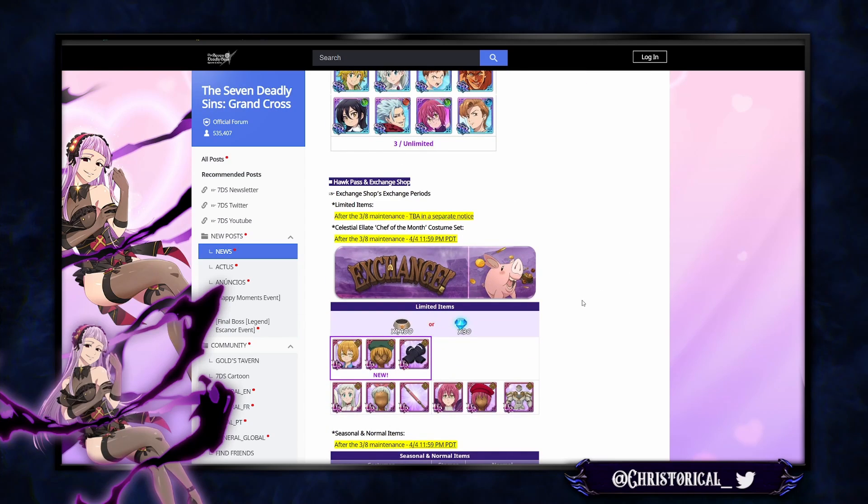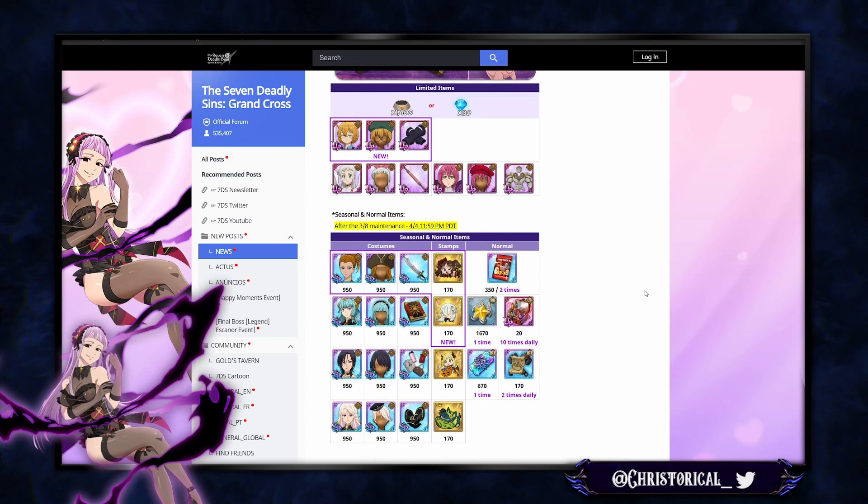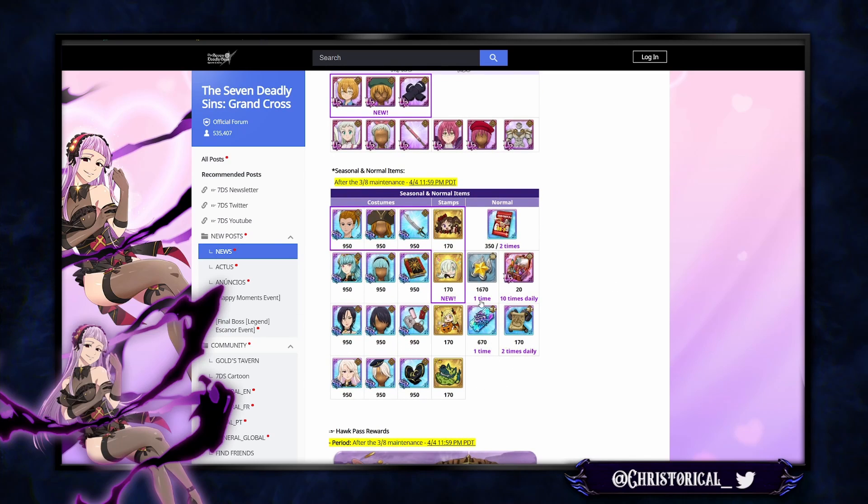We have a new Hawk pass. Green Sariel has an outfit coming up, and Alat and Gother's are still there. The normal Hawk shop is very bad once you get all the outfits — after buying all outfits and stamps, the only reoccurring options are very limited. I hope they update this.